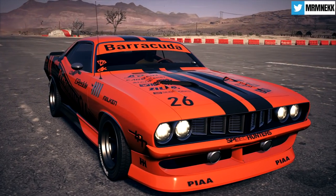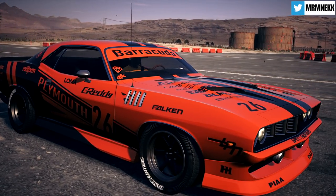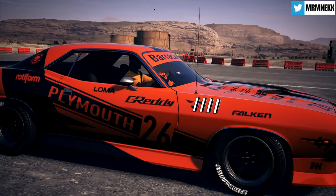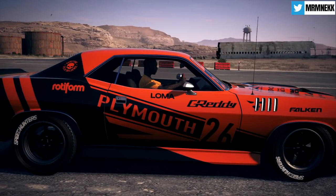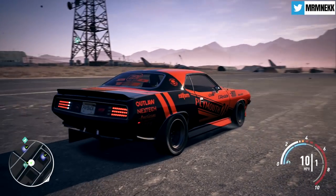Anyways, this is the design I went for — I've got this design on all my Barracudas, simply because it's orange and it stands out from the crowd. If you are wanting to get this for yourself, all you've got to do is go to the community list and find it. It's literally on the second page — you will see it, it's very, very popular on Need for Speed Payback.